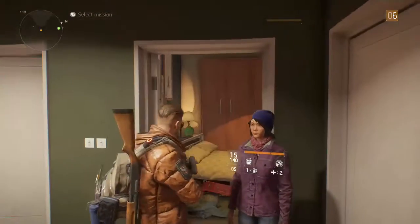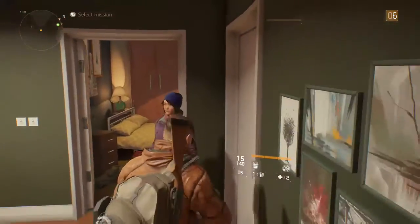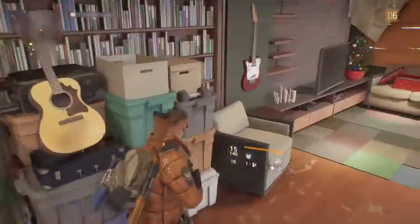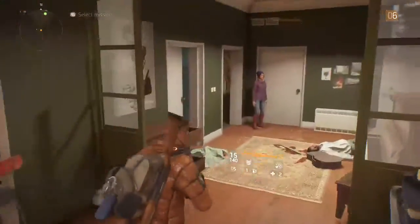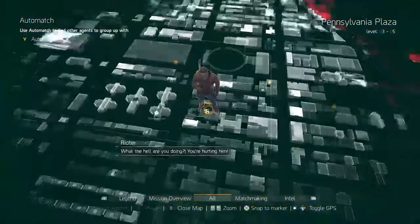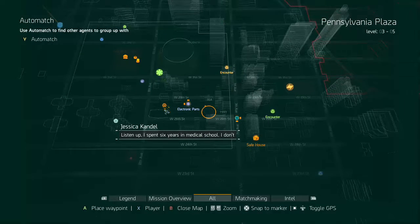We can lead you to safety. "Agent Zero, we don't have time to flirt now. Let's go." So where are we going now? I do want to open up one of the wings today, so we'll do one of those missions.